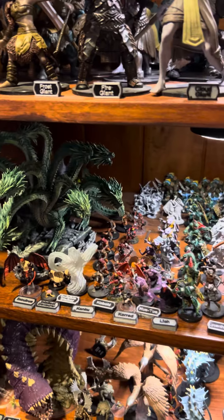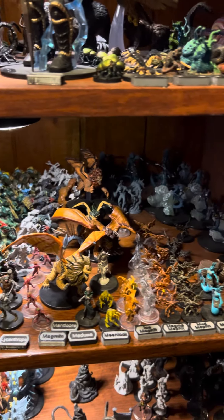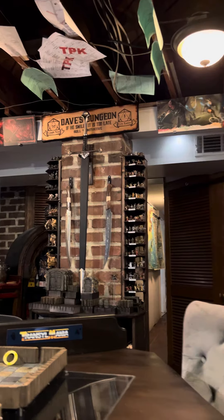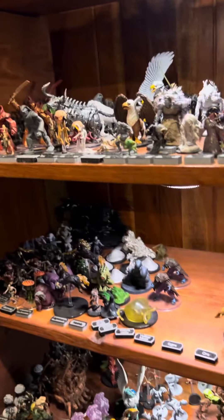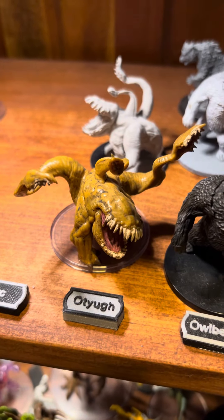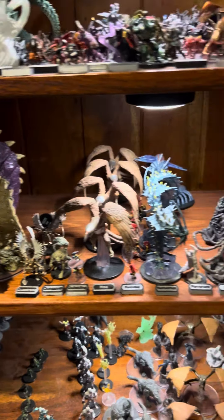Those are from the Caverns of Thracia. Manticores — we just got hit by four of those. Some... oh, my orcs and ogres are up there because we're fighting those right now. Ochre jellies. Owlbear — how do you pronounce that thing? I don't know. Purple worm.